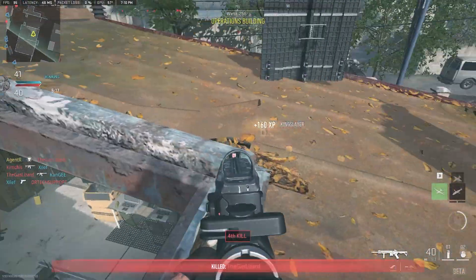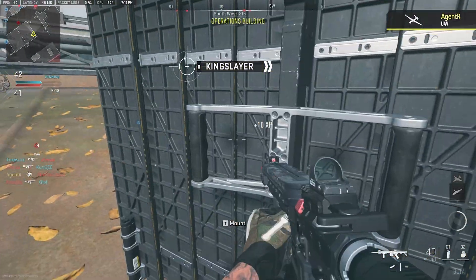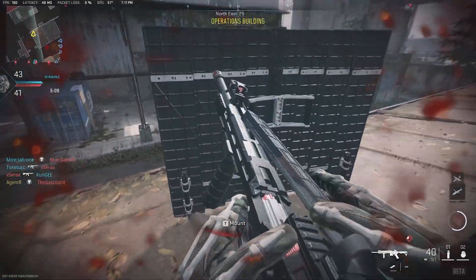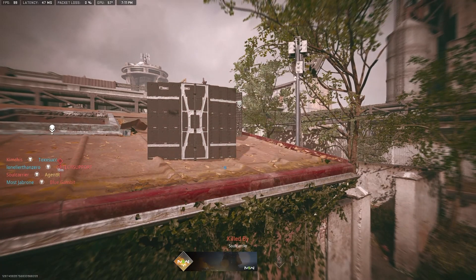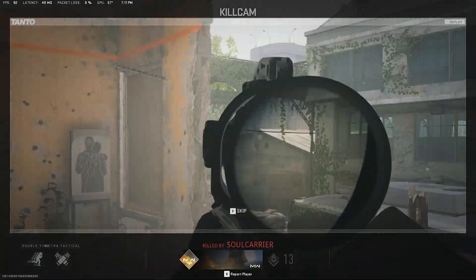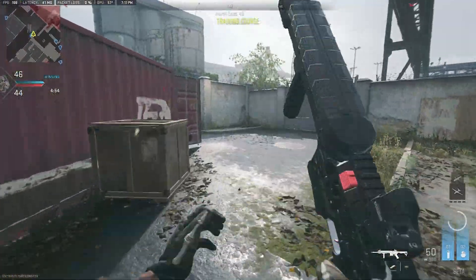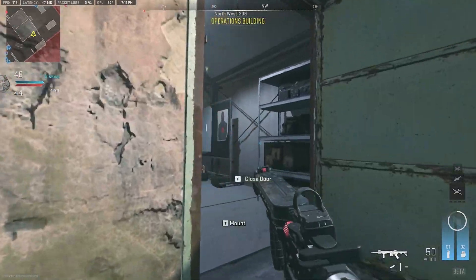Let me know in the comments if you can see the difference and which one stands out as better. I used the CyberFSR mod to inject FSR 2.1 into the client by taking over the DLSS option, which isn't available on a GTX 1650. There's more Call of Duty content in the works, so if you enjoy, drop a subscription and stay notified. Fair warning, bot play has been enabled. Until next time, this has been Agent R — prove your meta, peace.